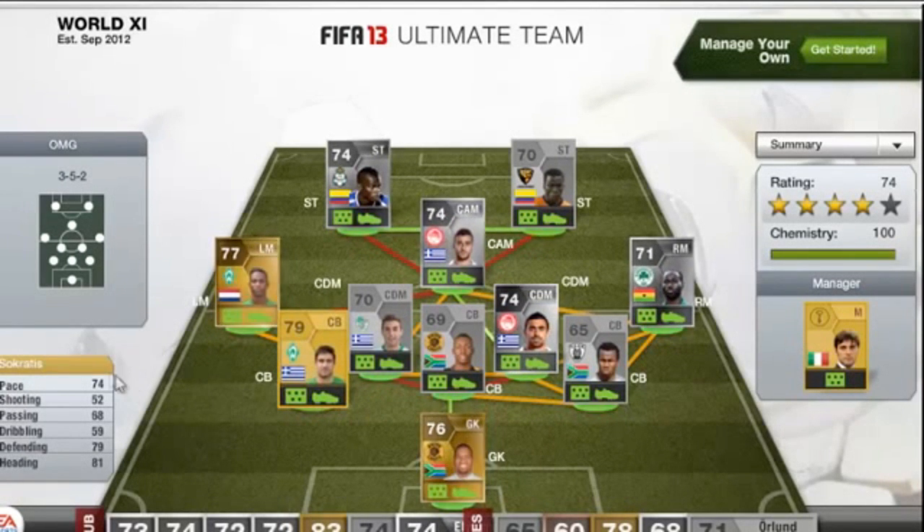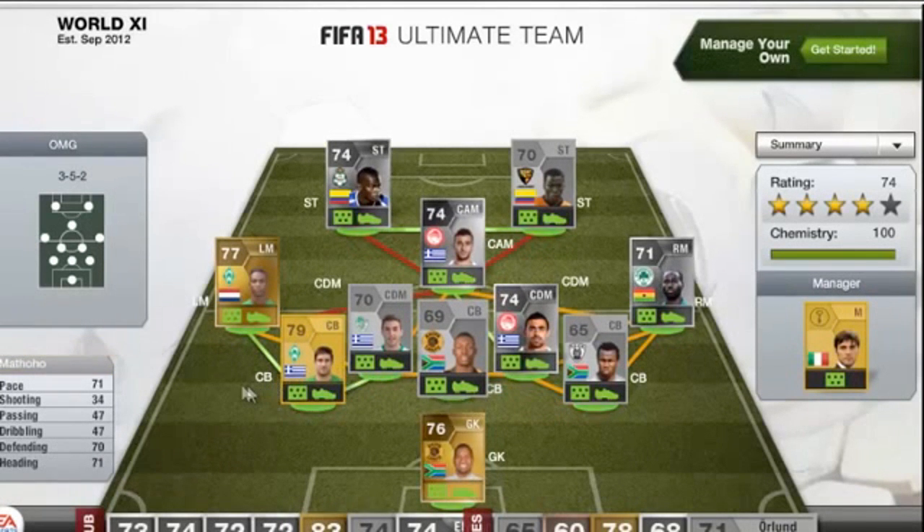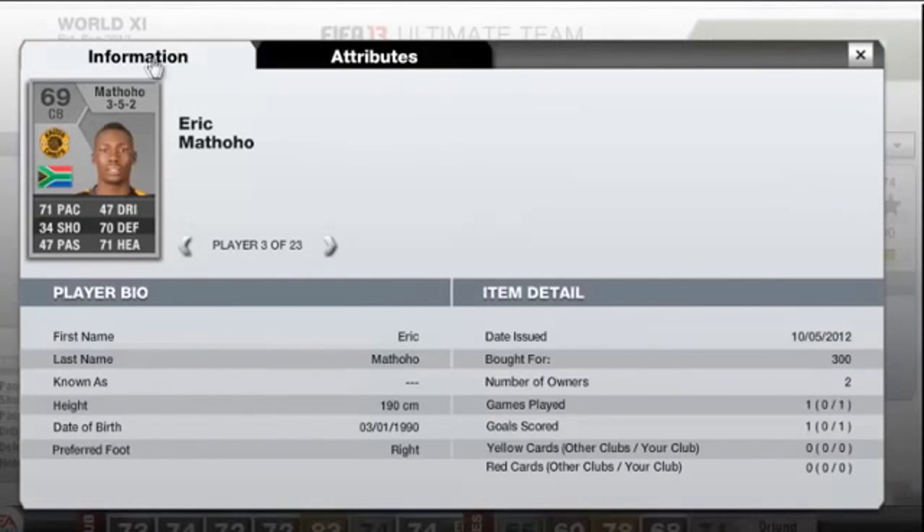One of three of the centre-backs, Socrates from Werder Bremen: 74 pace, 68 passing, 79 defending and 81 heading. The middle centre-back, Matuhu: 71 pace, 70 defending, 71 heading and he cost 300 coins — bargain.